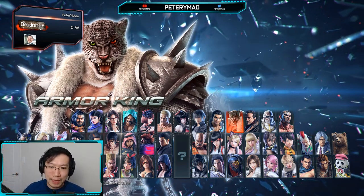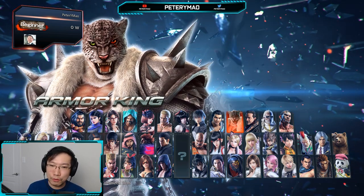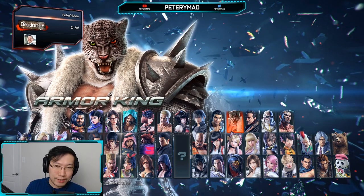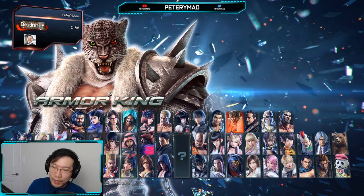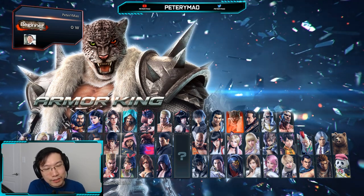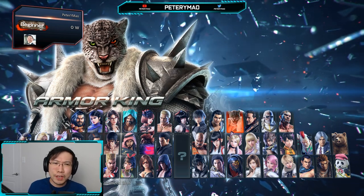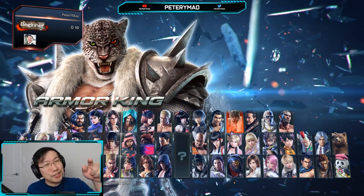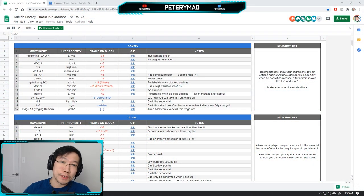My advice is not to do that. Figure out the top 15 to 25 moves for a particular character, get that down, then move on to the next character — going through all the characters in the game little by little, starting with their key moves. But that begs the question: what are the key moves for these characters, and how do I know what I should be looking to punish or deal with?